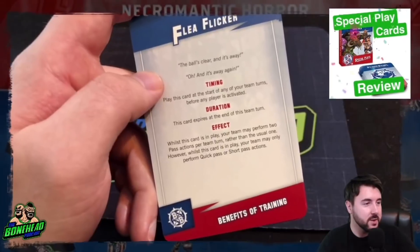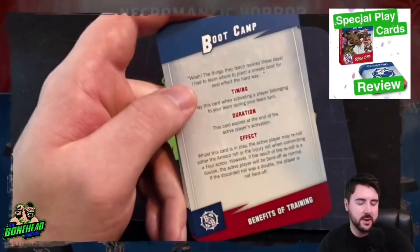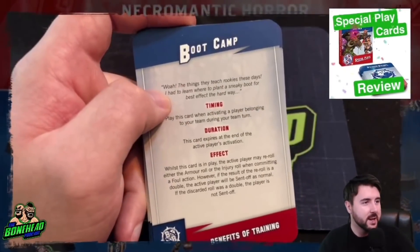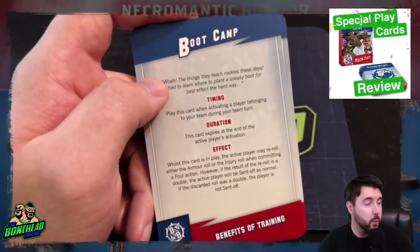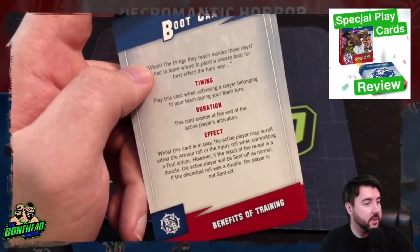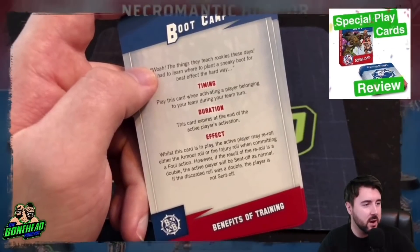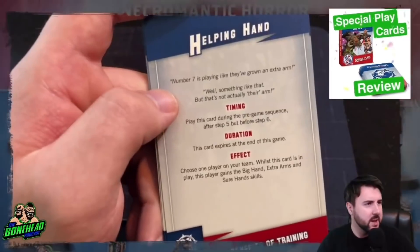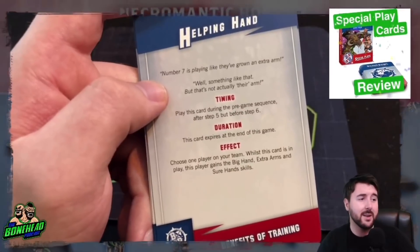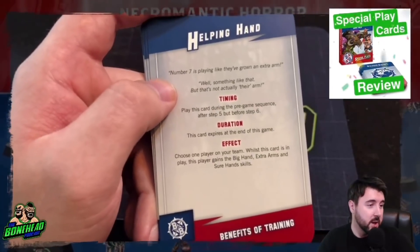'Flea Flicker': play at the start of any of your turns — your team may perform two pass actions this turn rather than the usual one, however you may only perform quick or short pass actions. I'm not sure if that affects Throw Teammate — I think throw teammate is used instead of a pass action, so you might be able to do two throw teammates. 'Boot Camp': when activating a player committing a foul, the active player may re-roll the armor or injury roll — if the result is a double they are still sent off, but if not they are safe. 'Helping Hand': one player on your team gains Big Hand, Extra Arms, and Sure Hands for the entire game, turning them into a ball-carrying machine.